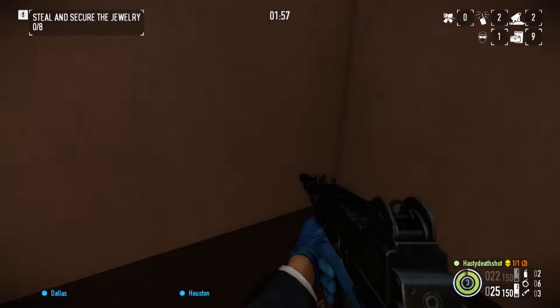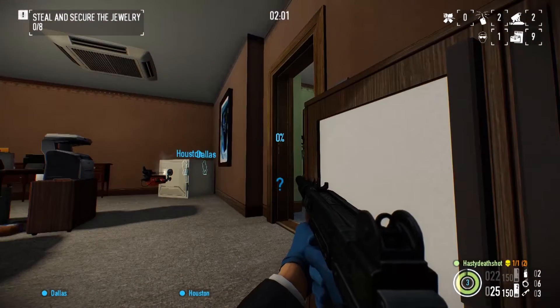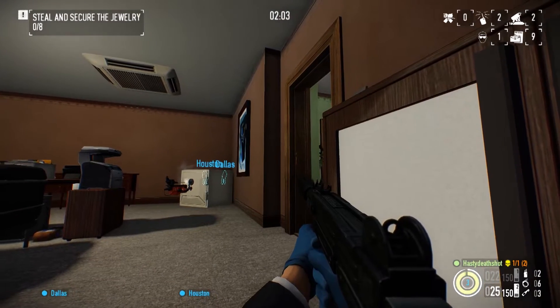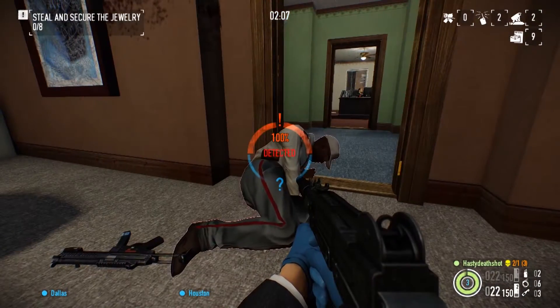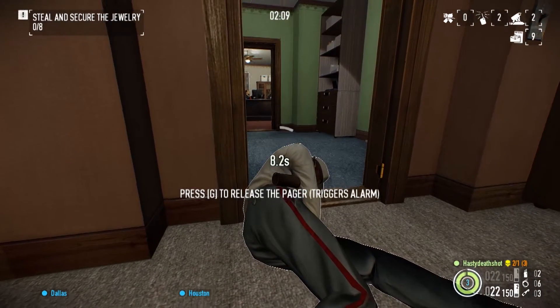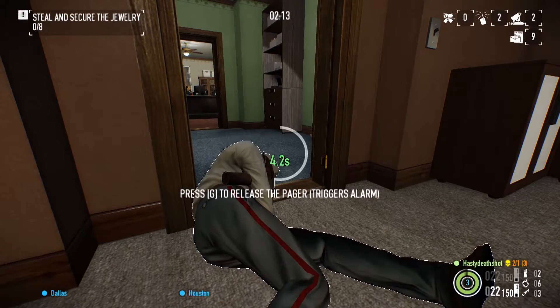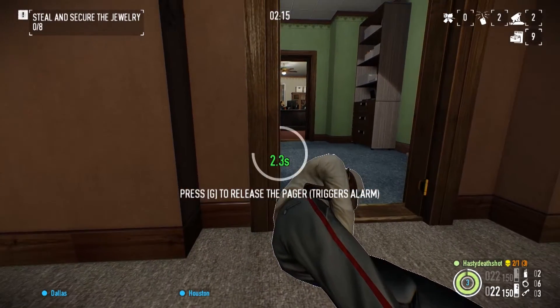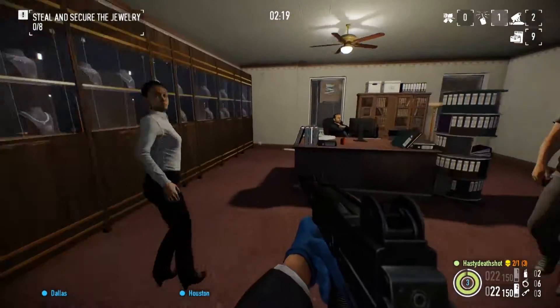We're going to try and get up here, but it doesn't work. We're going to sit here and wait, because the noise will automatically attract the guards' pathfinding to go to the drill because he hears it — so it's suspicious. We're keeping an eye down this hallway, because half the time the guy at the desk sees the body in the doorway and gets alerted. So we're going to head right into that room to take care of those guys, all three of them.